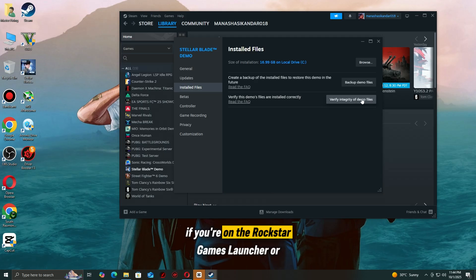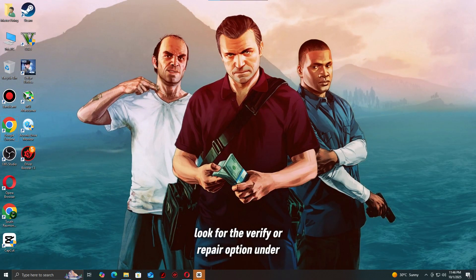If you're on the Rockstar Games Launcher or Epic Games Launcher, look for the Verify or Repair option under the Game Settings. This process will scan your installation and automatically re-download any files that are damaged or missing. Once it's done, try launching the game again.